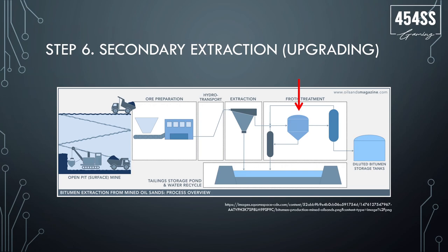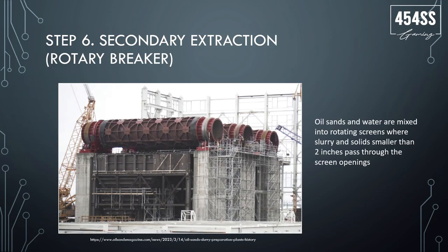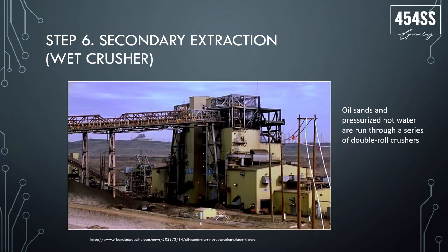In the secondary extraction you can ramp up that yield based on the processes you run. The secondary extraction could consist of rotary breakers, mix boxes, and wet crushers — each one of these would be super cool to model in Stormworks, either as pre-built components you place into your facility or as something you build yourself. The mix boxes are just baffle plates on a screen, and the wet crusher uses crushers and water.